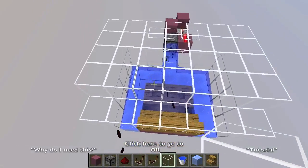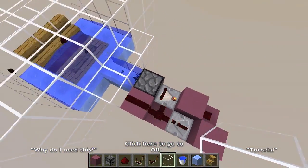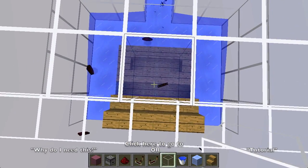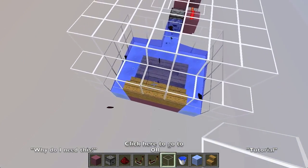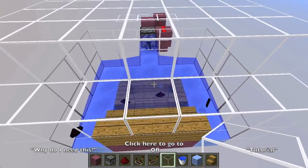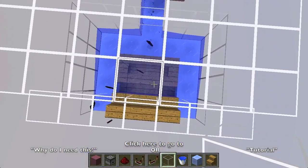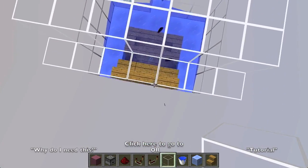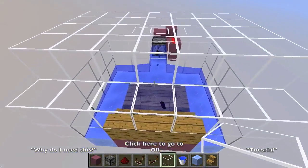There is zero redstone involved in actually splitting the items — the only redstone involved is activating the dropper to constantly dispense items. The way this works is by using the weird way that item entities interact with stair blocks. For some reason the hitbox of the stair messes things up, probably because the hitbox is actually a full block. Item entities interact in a very strange way with stair blocks depending on how they're oriented, and this guarantees that each item will either go to the left side or the right side and will never get stuck in the middle. This is also 100% lossless, so you don't need to worry about stuff getting stuck or glitching out if you build it exactly as shown.